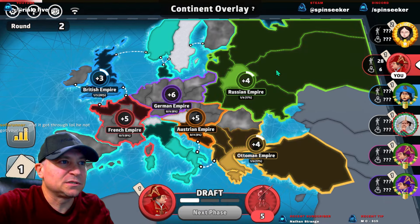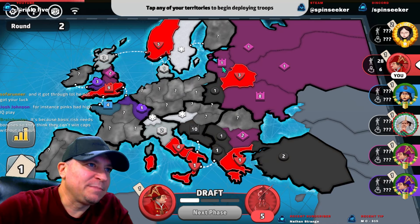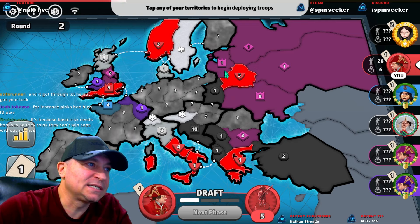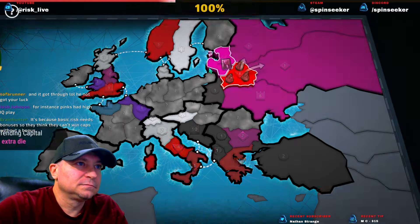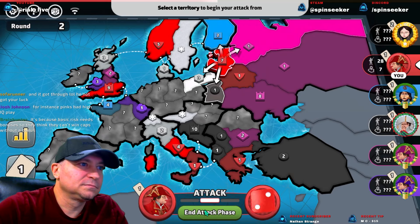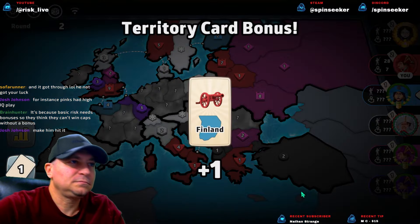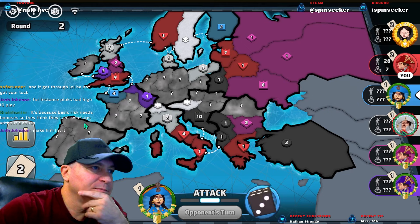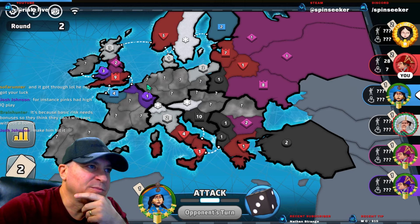If I let Pink have that, Pink holds a massive bonus — well, a four-point bonus. Do we worry about that cap? It would give us a bonus early; it would be nice to have. Maybe Pink slams us. Blue did keep their cap — he probably pushes back out here again. We know White doesn't have this bonus because Purple came out of it.